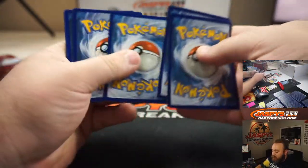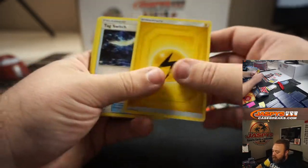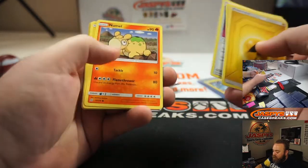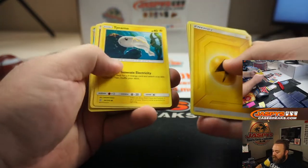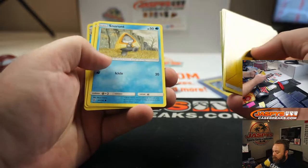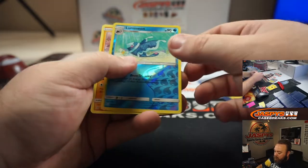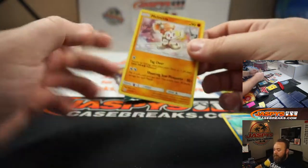Hopefully we find one in these. Energy, Tag Switch, Elgium, U-Turn Board, Numel, Tynamo, Poipole, Snorunt, Drillbur, Lumineon, Foil, and Meloetta.